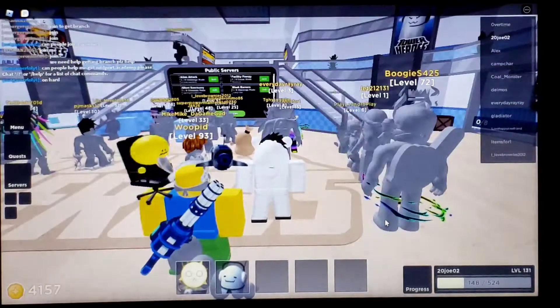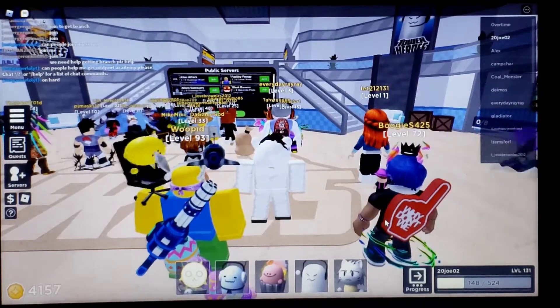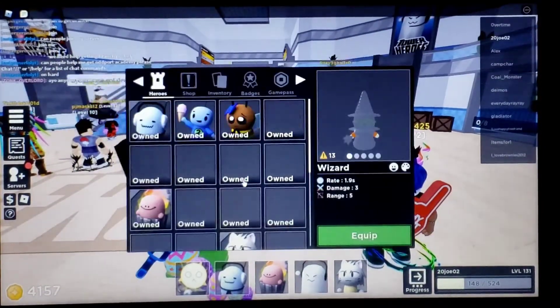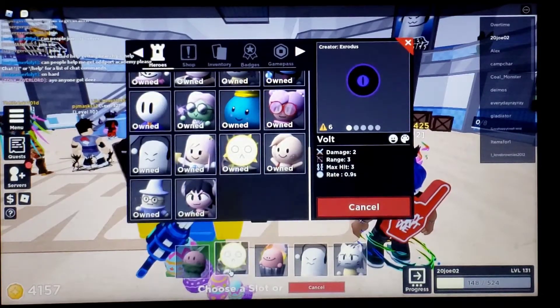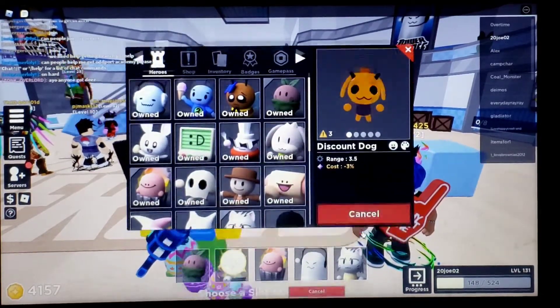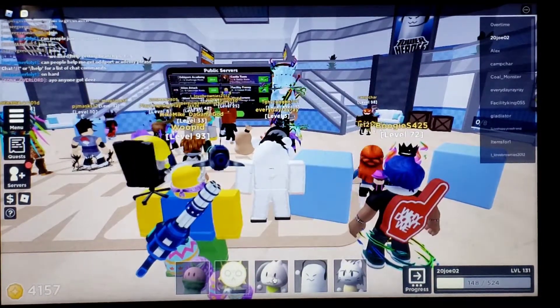Whenever I get that mimic skin — I always called it a maverick but — whenever I get it I'll do a video on it. Let me change my stuff back. Branch, I'm sorry I didn't bring you. Since I'll be playing that map I'll have to bring discount dog because you need discount dog for that map too.